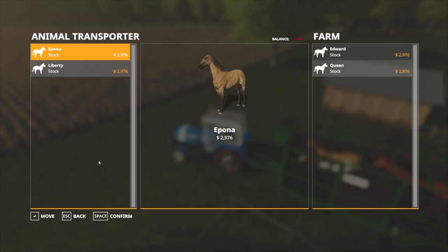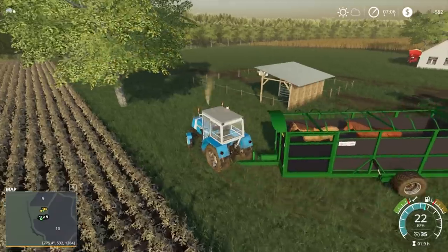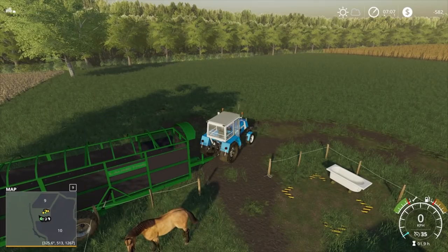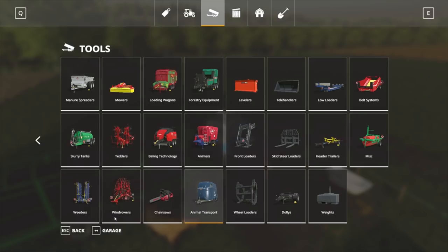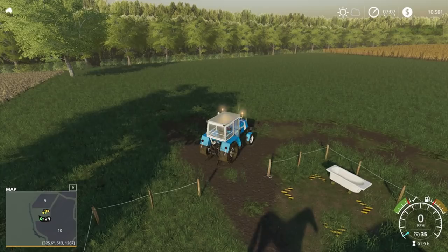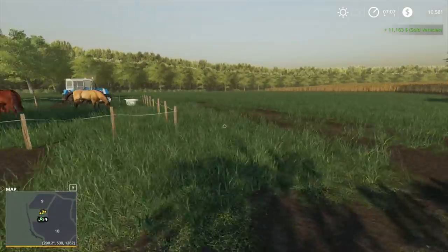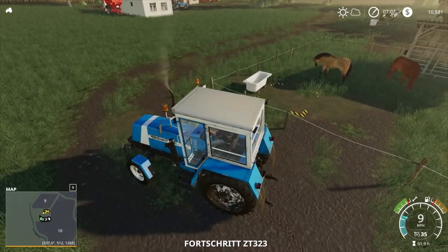Alright, Edward and Queen, get out of there! Get in there, do whatever you want to do - I don't care. Get rid of these two as well, into here, done. Confirm. We'll get rid of this trailer. Let's shut these fences so the horses don't get out. Alright, let's go.